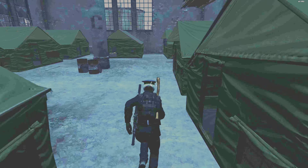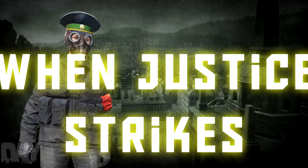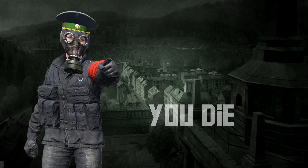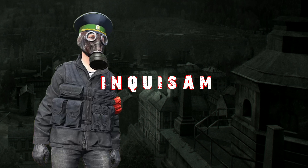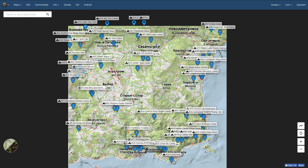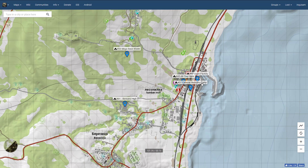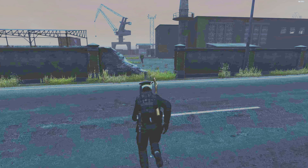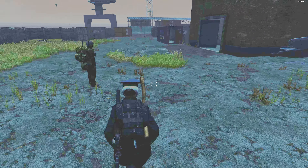This is Inquisam and today I'm going to show you this space. Base friends, today I'm going to show you the dupe factory. It is right in Berrazino, in the factory building which we all know. We're gonna go there - it's in patch 6-2, so check this out.